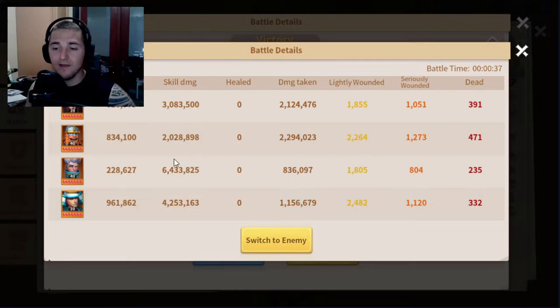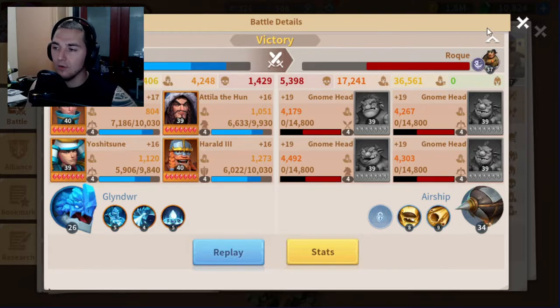Merlin is clearly the star nuker here — he does a massive amount of damage. Yoshitsune is in second place, who also does a significant amount of damage. Let's go ahead and walk you through the builds of everybody.